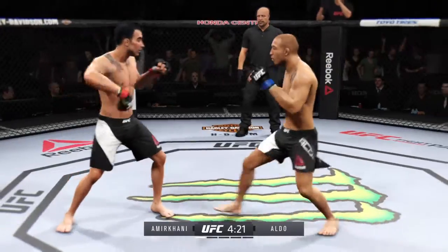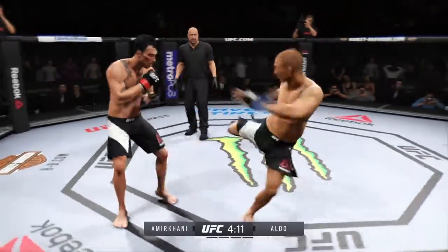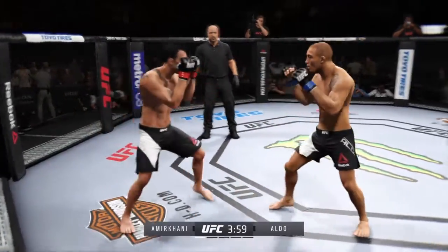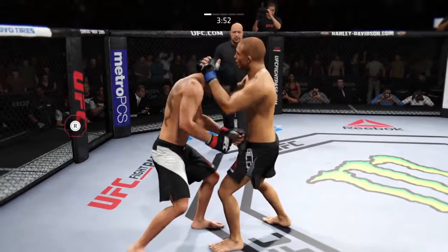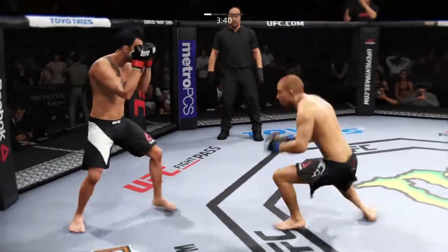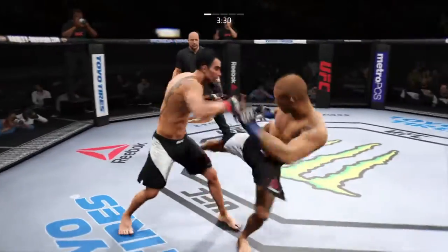Nice leg kick by Aldo. That was a brutal right leg kick. He's got some outstanding kicks. He's doing a great job of being unpredictable and mixing things up here. Aldo's got him in the plumb clinch. He tries to take him down with the single, but can't get it. Good kick to the leg of his opponent. Aldo with a nice punch, cute combination.